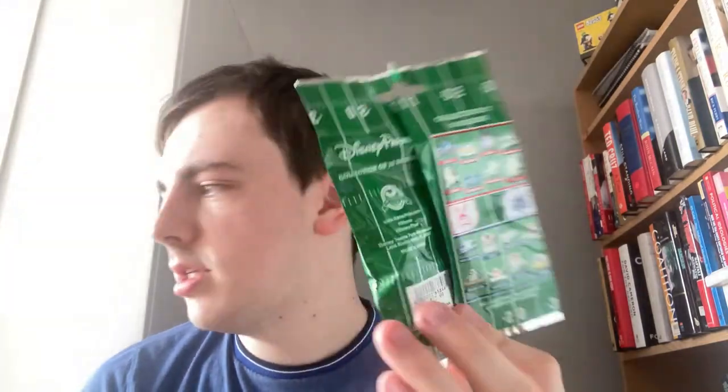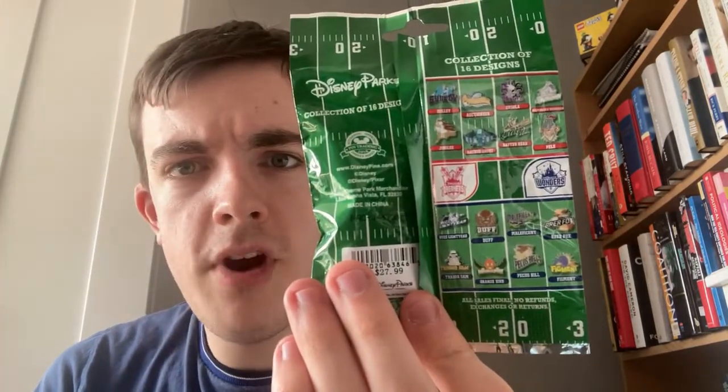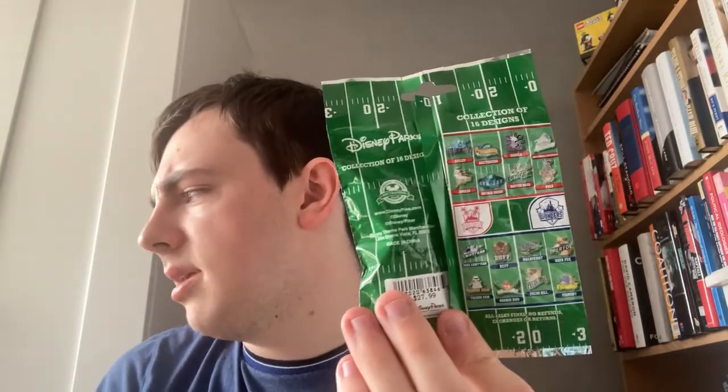And the Walt Disney World Wonders are: Buzz Lightyear, Buff, Maleficent, Br'er Fox, Trader Sam, Orange Bird, Pecos Bill, and Figment. I've got the Auctioneer, Ursula, and Jingles from the Disneyland set. And from the Walt Disney World set I've got everybody but Trader Sam. Ones I'm after: Sully, Hatbox Ghost, Trader Sam, Abominable Snowman, and Pele. But honestly any of the six I don't currently have, basically.